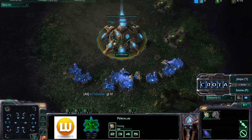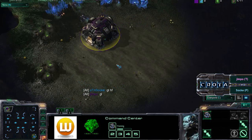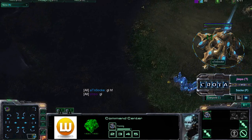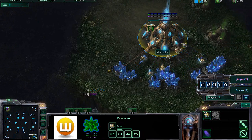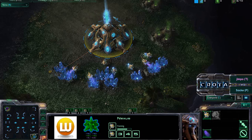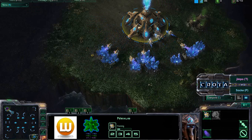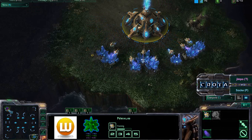Hello everyone, this is Crota giving you a shoutcast between ATN Sock and Jimpo here on Kulash Ravine. Jimpo is spawning as the purple Terran on the top left hand side of the map, meanwhile Sock is spawning on the bottom right hand side as the sky blue Protoss player. This shoutcast is sponsored by LU Computers — check out their website for StarCraft 2 tested computers, there's a link and banner on their home page.